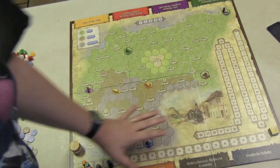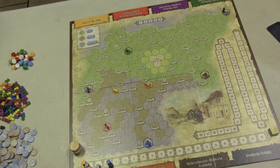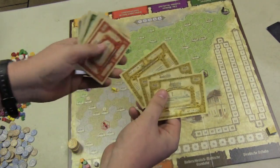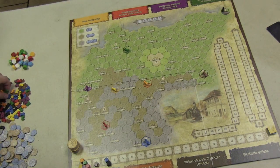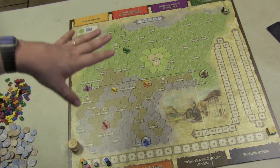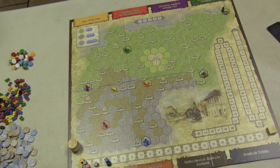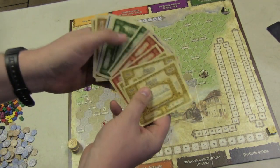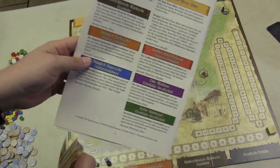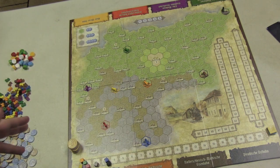Here we have the board, which is a map of part of Germany, and on the outside of the board are the eight different railroad companies. There are different colors for them, and you put the shares for each company there — only three shares per company, as well as all the trains for each company. Each company has a different amount of trains and a special ability. One problem I have with the game is that the special abilities aren't shown on the board or on the stocks. You have to look in the rule book, and it's hard to remember which one's which.